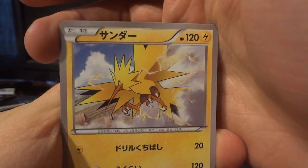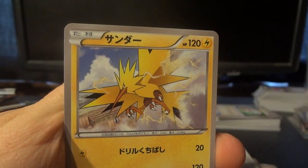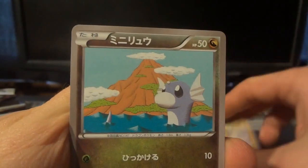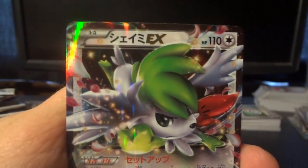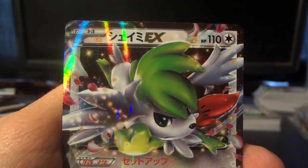I'm trying to think — what were the other shinies in X and Y 5? Was that Weakness Policy? Dive Ball? I can't remember the other one right now. Anyway — Zapdos, Dratini, Wurmple, Voltorb, and awesome — it's a Shaymin EX! I'm pretty sure I'm out of these, so that makes it an especially nice pull, and of course you've gotta love Shaymin.